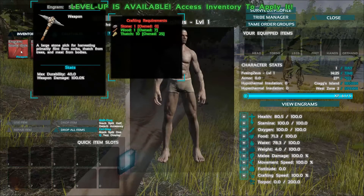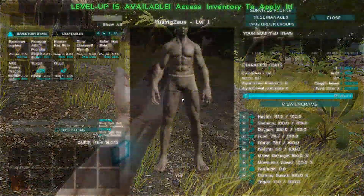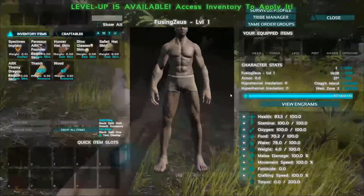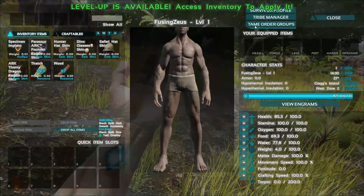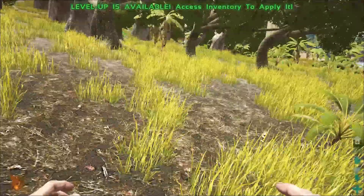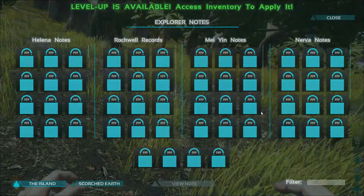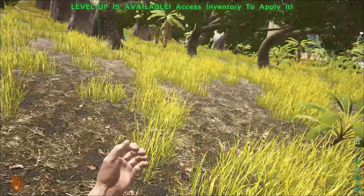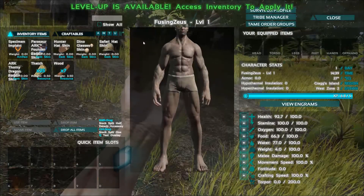How in the hell am I going to get stone? I also got to level up. Where is it? Survivor profile, tribe manager, team order groups. Okay, that's not it. And that was a fail. Tribe manager. Ow. How do I go back? I have to mention, guys, this game is obviously still in alpha. I'm sure you guys have heard of it. This is my first time I've ever played it.